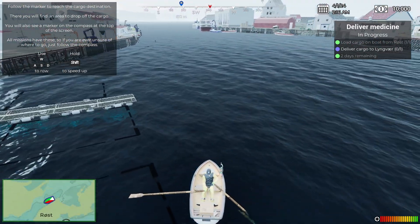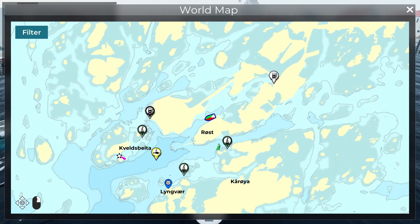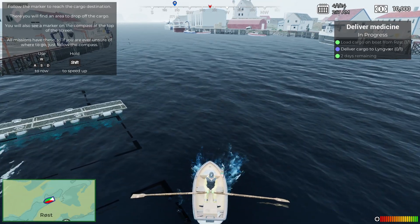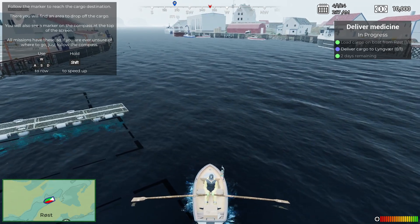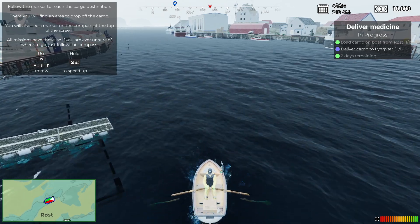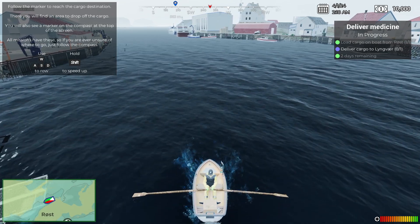My first run through I found steering the boat to be a little difficult, so I guess that's realistic. Where am I going here? Down here, to Lingvar Rear — I'm sorry if I'm butchering those names, I'm sure I am. So I got to go southwest. Follow the marker — you will find an area to drop off. You will also find a marker. All missions have these. Use hold shift to speed up.